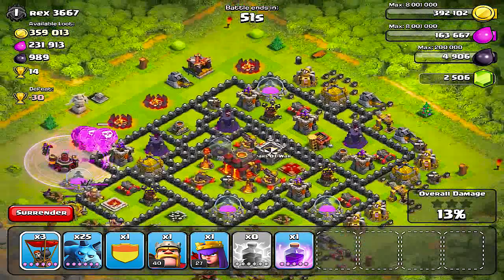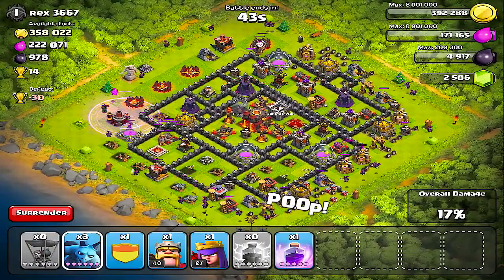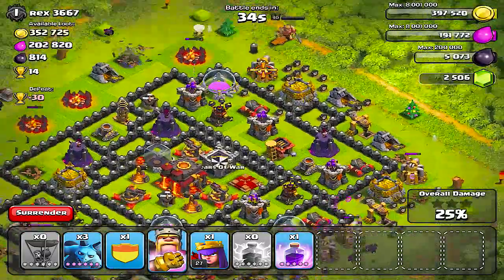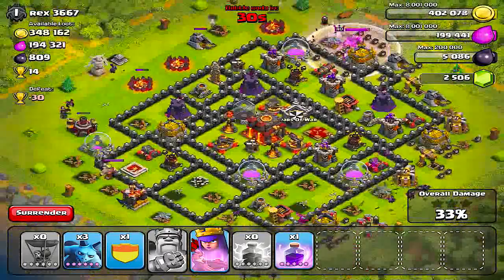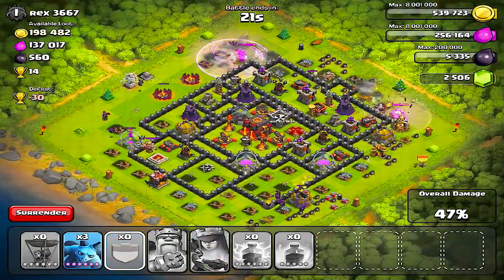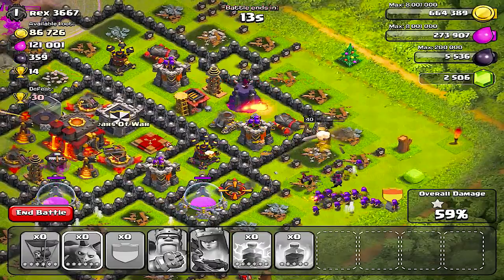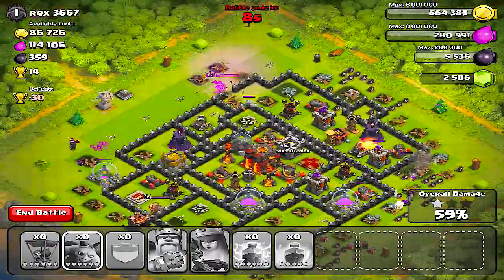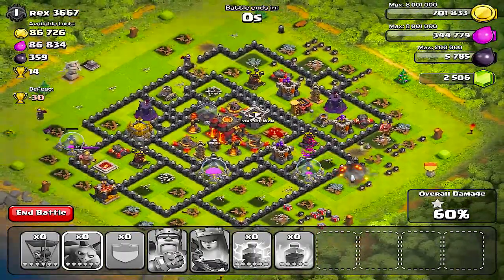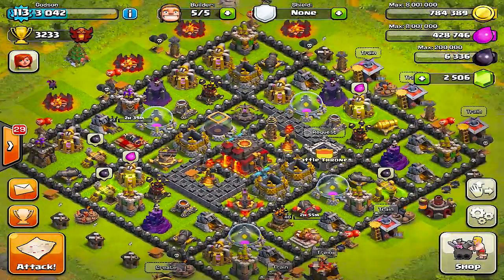We gotta hurry up — we only got 50 seconds. All right everybody rush in, doesn't matter, we only got 15 — let's go! Gotta hurry up, just throw everything at him. I'm gonna use the king — forget it, let's go. Queen and king together now — get in there and get that money. I think we're gonna get this by the skin of our teeth. Yeah, there it is! I really like that attack — the new hero abilities. Supercell really did great. Mission accomplished, we got the money. Thanks for watching, subscribe and I'll see you guys next time — Godson out.